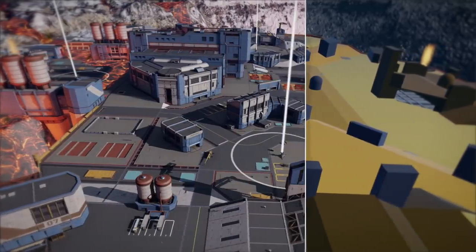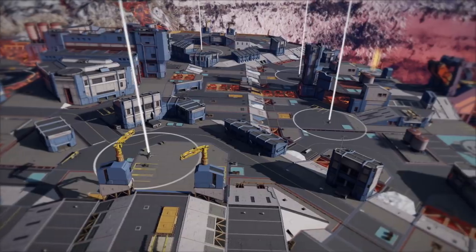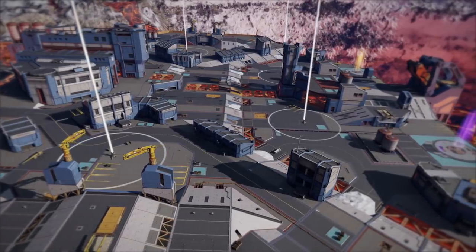Abyss is the first map designed for War Robots Remastered, so it required much better graphics than our previous maps. The visual style of the map was also defined by community polls. We had two polls for mining site buildings and the teleports, and in the following competitions, people suggested concepts for the map landmark and the logo of the DSC faction that controls the area.